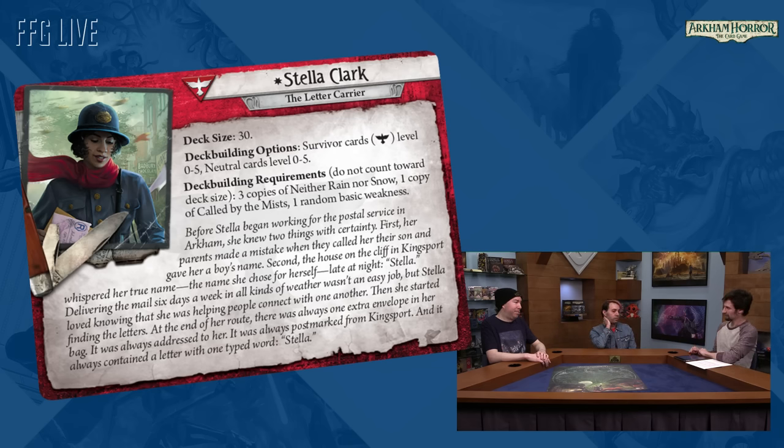Winifred's succeed-by-two theme might struggle on higher difficulties, or it might just help you succeed at all — if you're not getting the kicker it still has enough gas to get you over the finish line. I've actually found Winifred to be pretty good on hard because she allows you to easily recoup your losses when forced to commit two or three cards to a test just to succeed. You might not trigger her win-by-two effects but it'll still help you. Stella's ability helps a lot too.